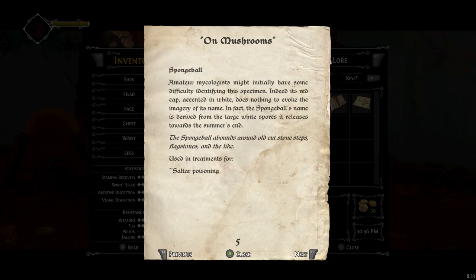Spongeball. Amateur mycologists might initially have some difficulty identifying the specimen — its red cap accented in white does nothing to evoke the imagery of its name. In fact, the Spongeball's name is derived from the large white spore it releases towards the summer's end. Spongeball abounds around old cut stone steps, flagstones, and the like. Used in treatments for Saltar poisoning.